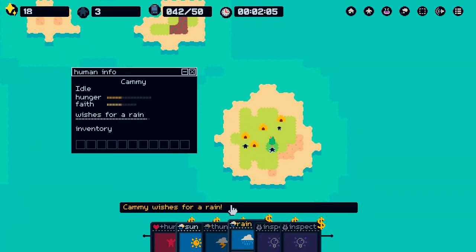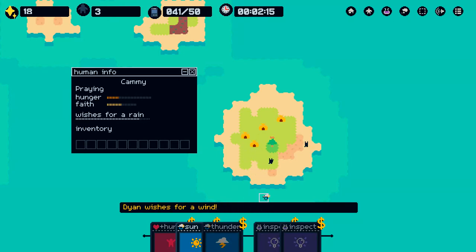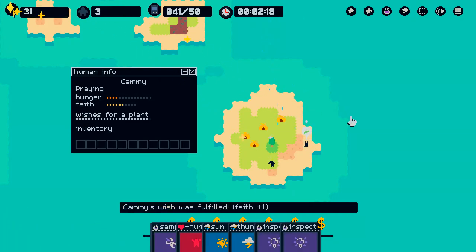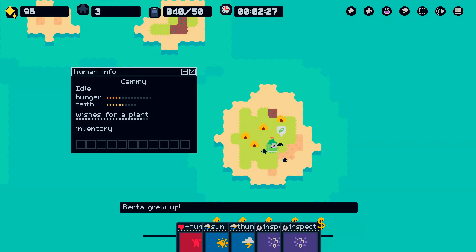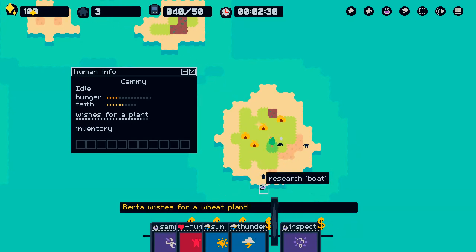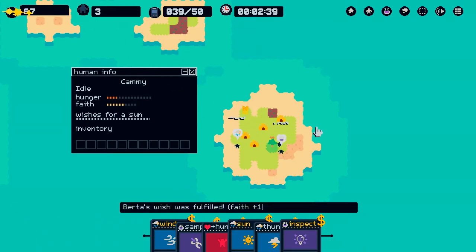Mineral — oh, it's not going very well. We're losing faith because we can't fulfill their wishes. Oh, rain — there we go, look at that, they're loving it! We're just going through and we'll see how far we can get. How many cards we have left is basically how much time is left.